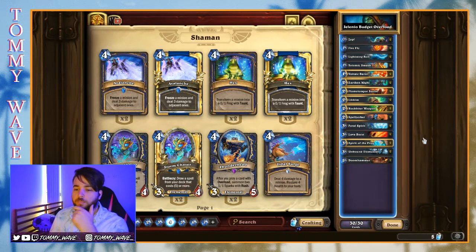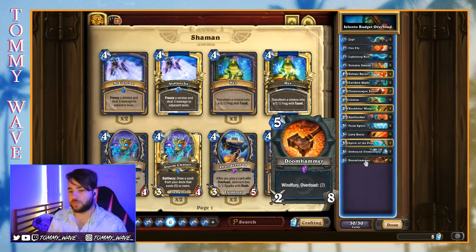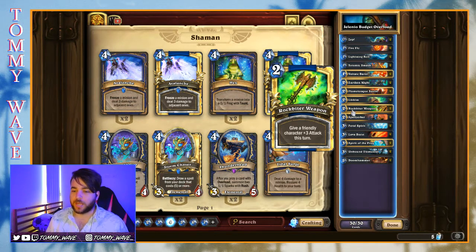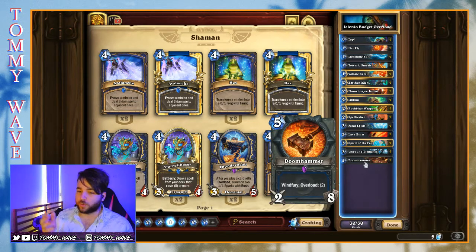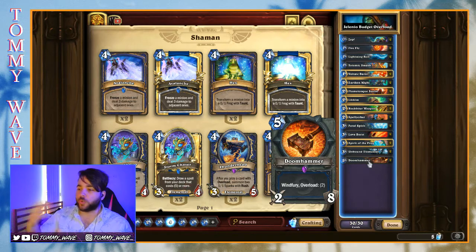This is a nice budget version so we don't have any legendaries. We do have two epics — the two Doomhammers — and I think this is a really important card for the deck. It's from Classic so a lot of longer-time budget players might have a couple sitting around. It combines very well with Rockbiter Weapon as a way to get our opponent dead from quite a high life total. Doomhammer over the course of those eight attacks represents 16 damage, and combined with a Rockbiter Weapon it's all of a sudden representing 22 or above, which is really good.